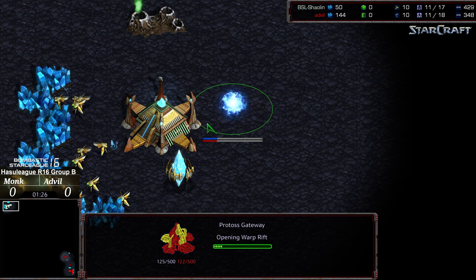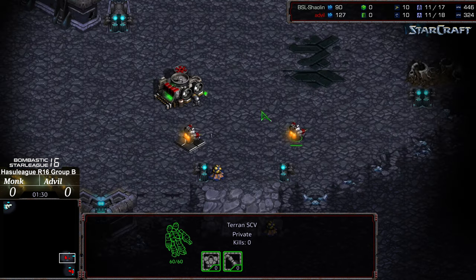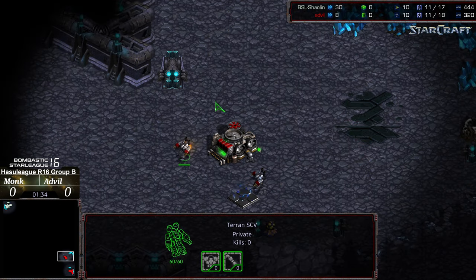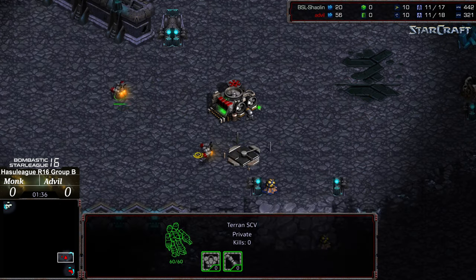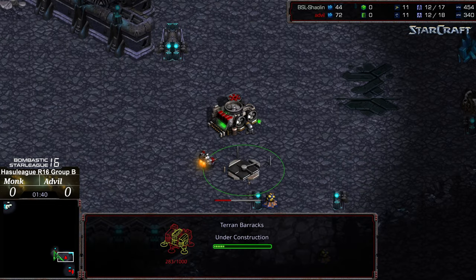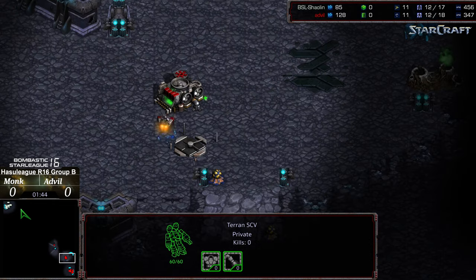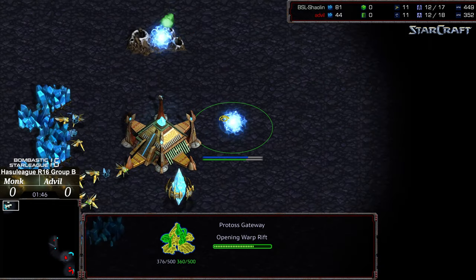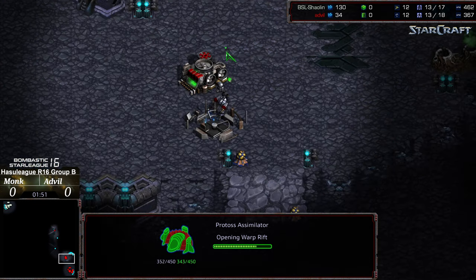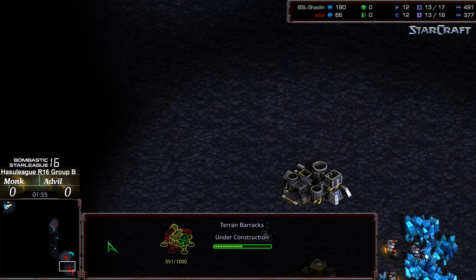Looks like we are seeing Gateway first at cross-position right this second, and I like the decision. Actually, it looks like we are in fact seeing the racks first. It's also possible Advil will wait until he gets scouting information on his opponent to make that decision. I kind of like it when players do that — allow some flexibility in their builds. SCV making its way top-right. We do see Gateway assimilator to start, rather than Gateway into Nexus on the opposite side.